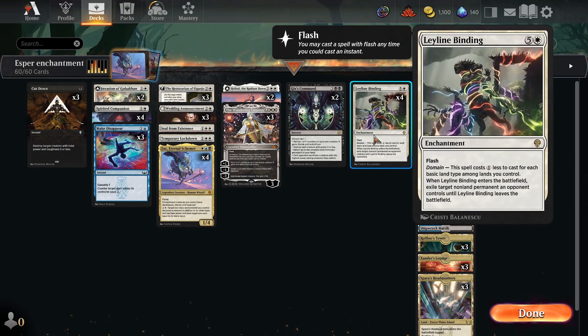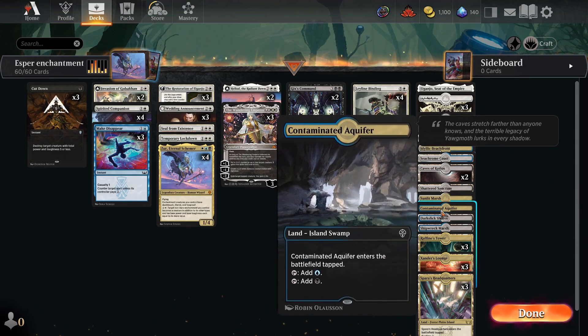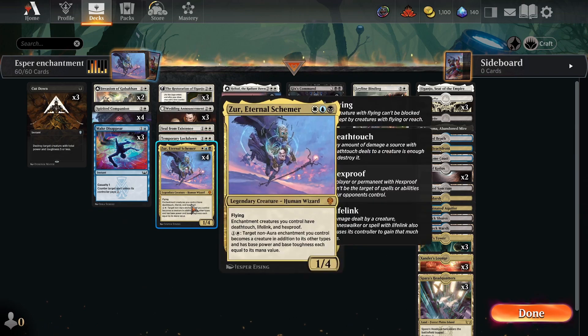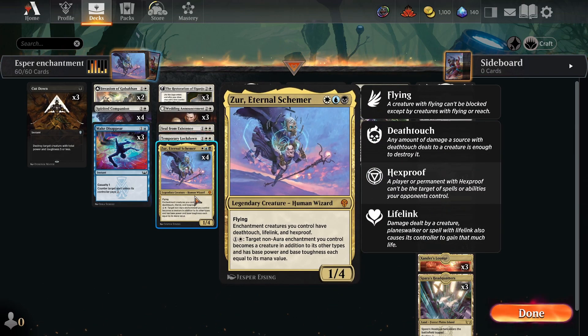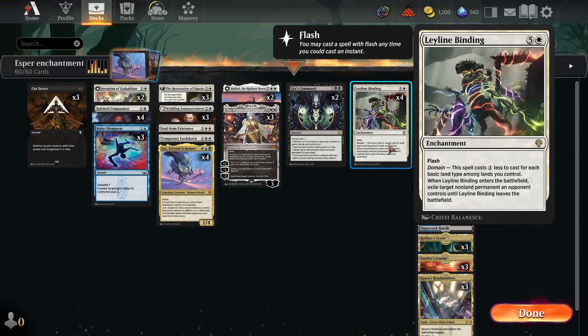The reason it's a bit scuffed is I'm trying to find as many basic land types as I can for Ley Line Binding to make it easy to play. So the reason I'm playing stuff like Contaminated Aquifer and Sunlit Marsh is that they have basic land types on them, allowing Ley Line Binding to be played for much cheaper. It's the same reason that I've included Spar's Headquarters, even though this deck doesn't actually have green in it. This is mostly a black-white enchantments deck, but because we run blue, we can run Xur Eternal Schemer, which makes our enchantments really big creatures with hexproof, deathtouch, and lifelink — meaning that Restoration of Eganjo just has that by default when it's a creature. Heliod gets that by default when it's a creature, and we can turn our Ley Line Binding into a 6/6 beater.